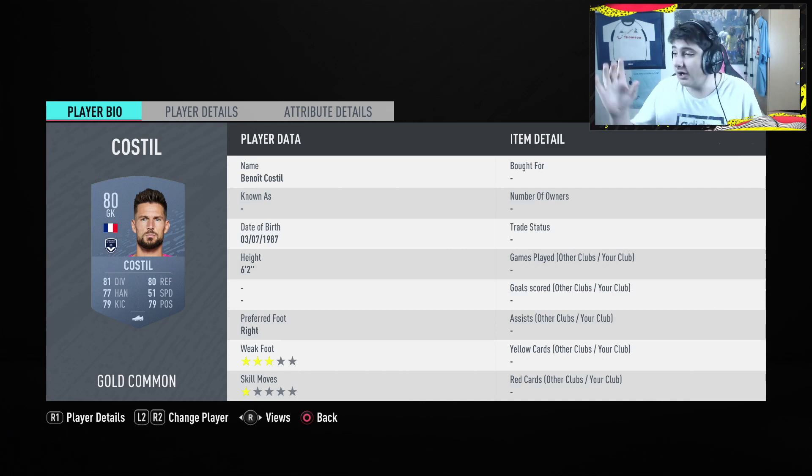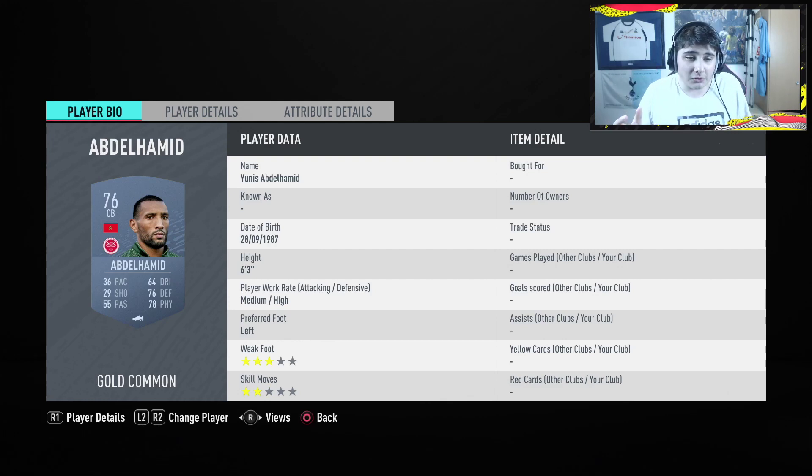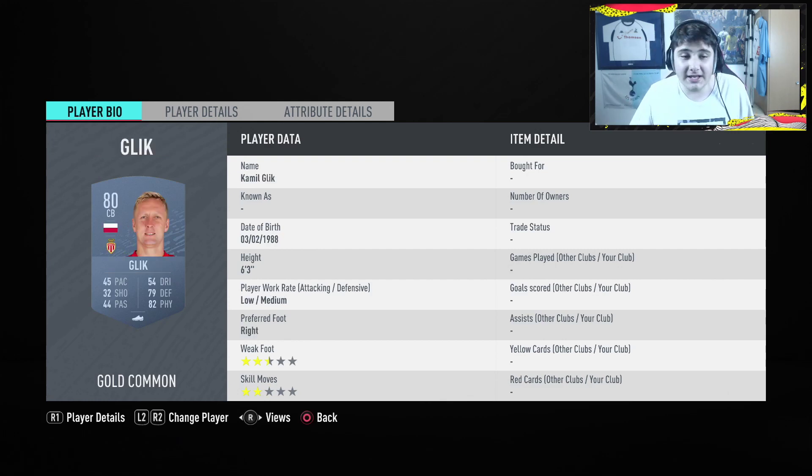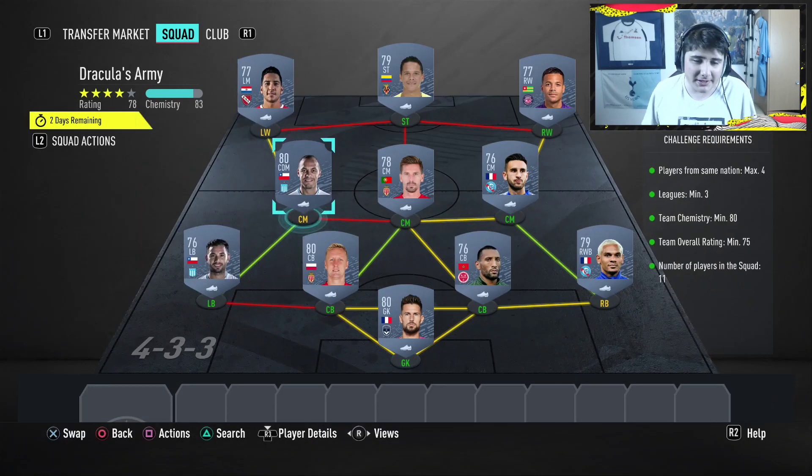Costil is about 500. I say this on every SBC video — try and snipe or bid on players to make it as cheap as possible. I have no coins in the club right now, I'm absolutely poor. So we have Lala, who is about 500. All of these are about 500, maybe some are 600 or 700. Then we have Abdul Hamid at 500, Glick at about 450-500, and then Mena at 700. You can try and go for anyone there.